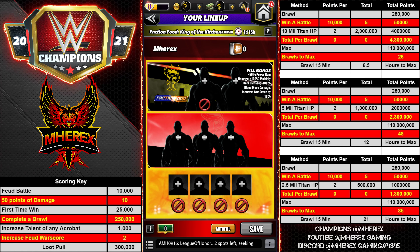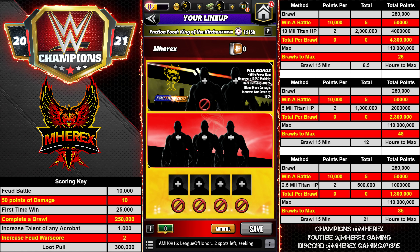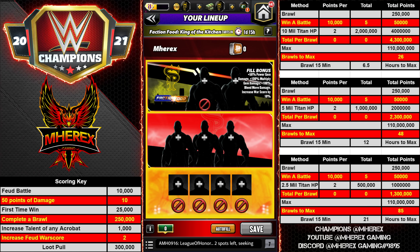On the left of my screen you can see the scoring key. Each battle is worth 10,000 points. Every 50 points of damage is worth 10 war score points. A first time win is worth 25,000 points. Finishing a brawl is worth 250,000 points. You can increase the talent of any acrobat for 1,000 points per talent, and increasing your feud war score is worth 2 points. A loop pull is 300,000 max. The milestone for the solo event, the Montez Ford, is 110 million.